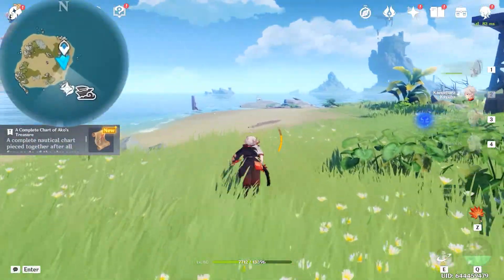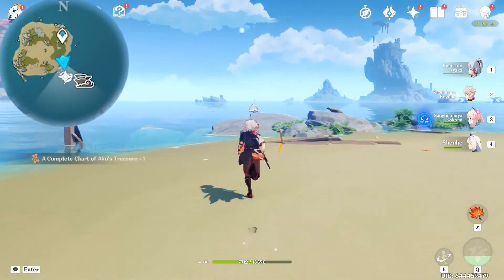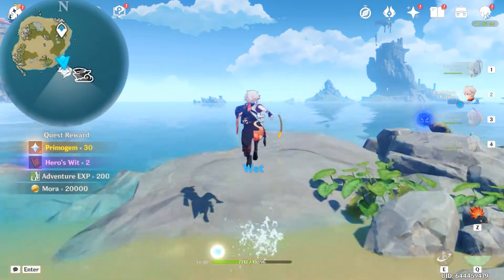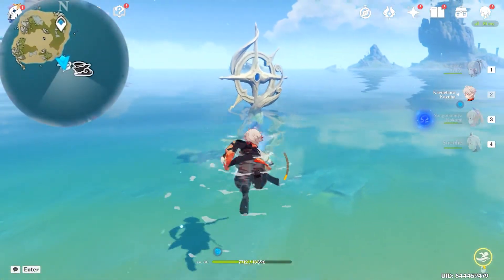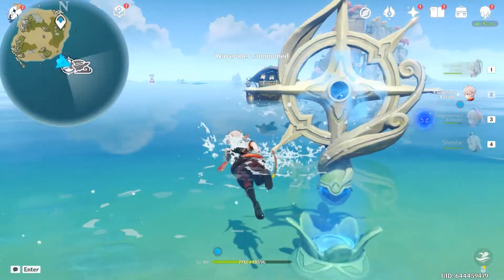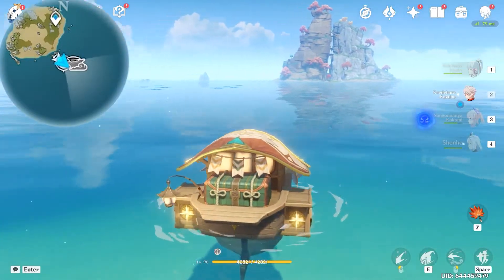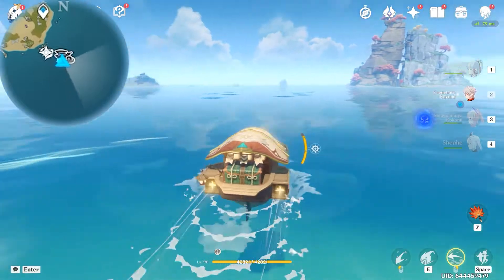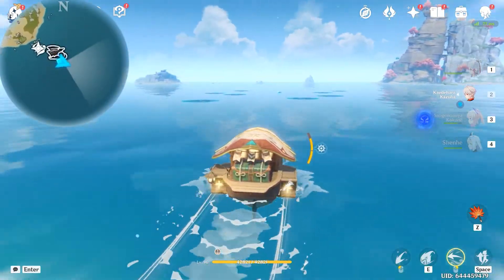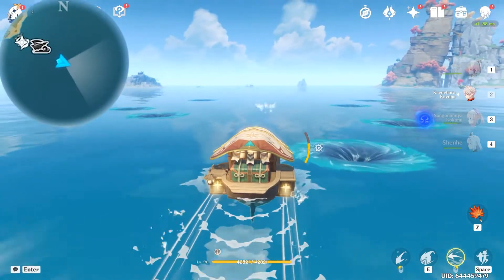Go south and take the Waverider. After we're here, let's take the Waverider and go southeast. Over here in the middle of the Warpools there is a bubble. We'll be activating the bubble here.